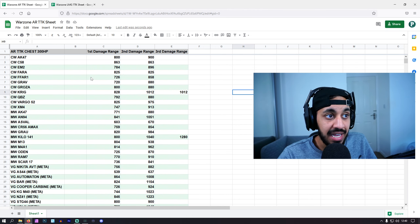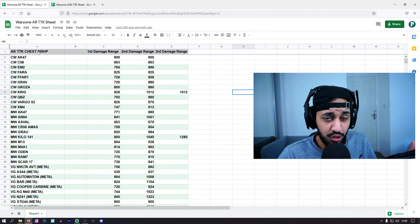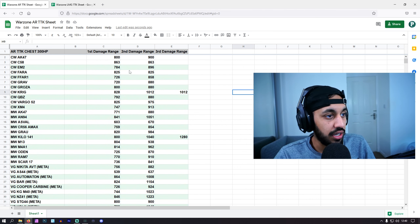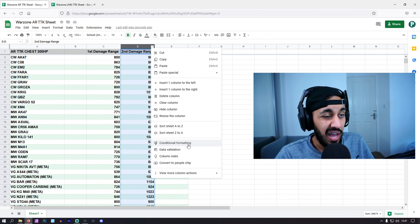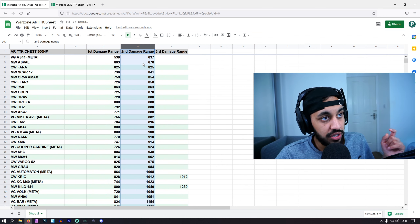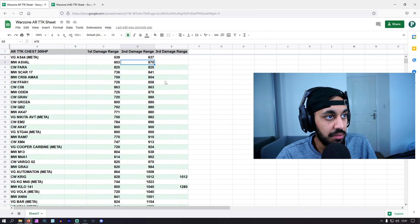Let's take a look at the assault rifles, as these are the most popular. These are 300 HP chest shot TTKs from the 7.DG website. Chest shot TTKs don't mean everything, but they still give us a rough indication. We're mainly focusing on the second damage range because any guns with a third damage drop-off are not really that powerful in my opinion — a more consistent weapon.